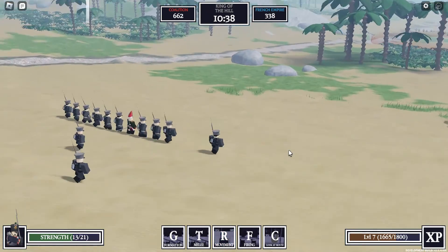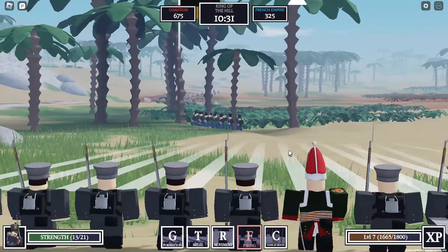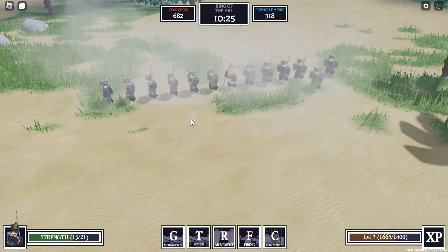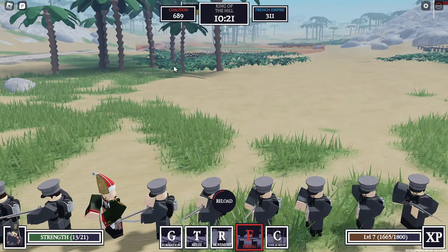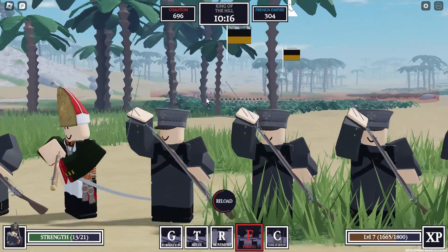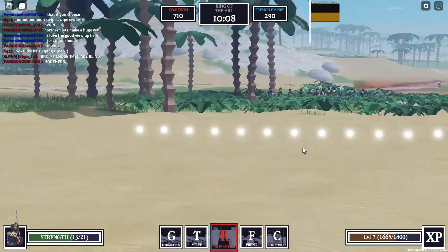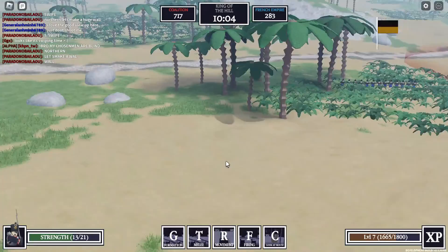We're about to see some extremely brutal combat — this is going to be very vicious. They're all going to reload, which gives us just enough time to fire. How did we not hit a single one of them? They're all bunched up and we didn't hit a single one. It's their turn to fire. Wait, they're not aiming for us — we should move forward then. For a second I was like, wait, are we shooting our own teammates? No, we're not. Are we the Austrians? No, they're the Austrians.